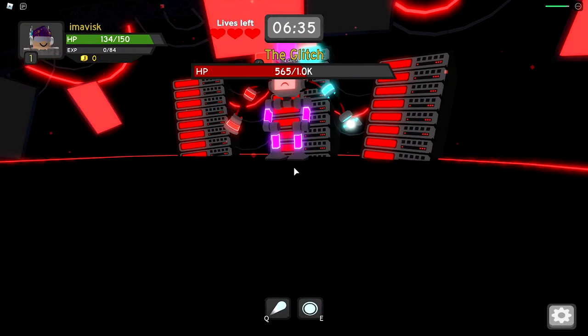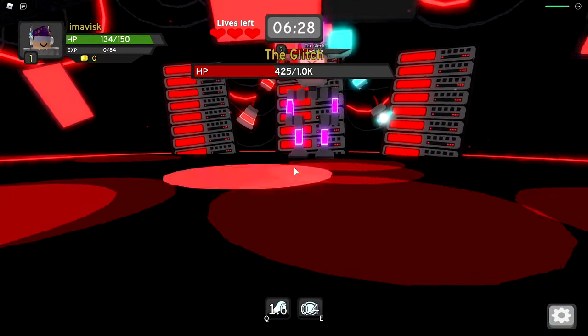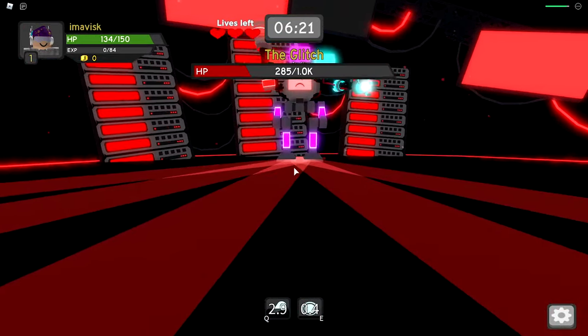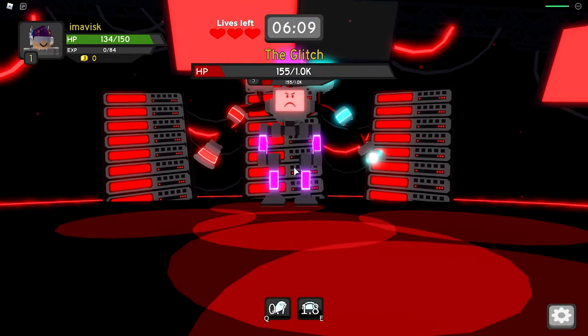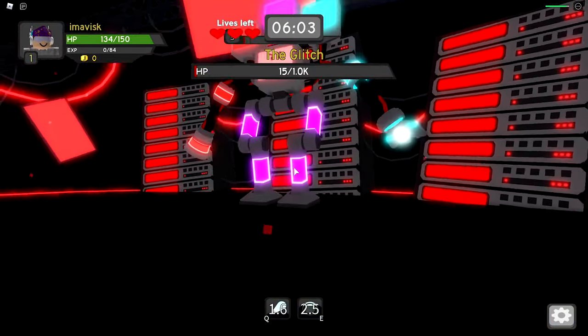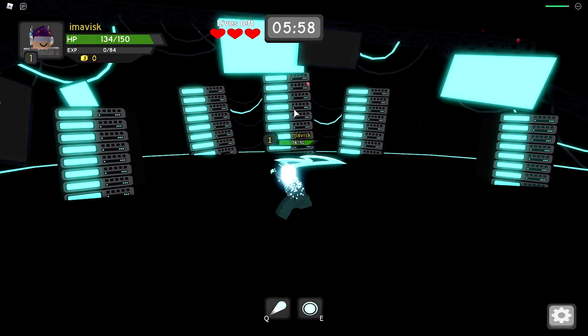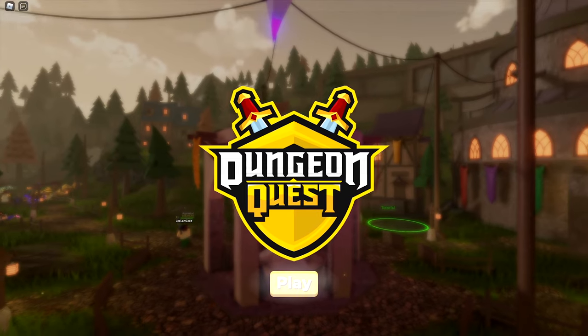Watch out — we took 16 damage right there. Just keep doing your attacks and hide behind cover when he spawns his laser attack. Hide right behind here, wait, then do your attacks. He's really low now and — there we go, we defeated the boss! You would normally receive the badge here; I already have it so I won't get it again. Mission completed! Now let's do the last one — the Rix boombox. Thanks for watching everybody, see you next time, bye!